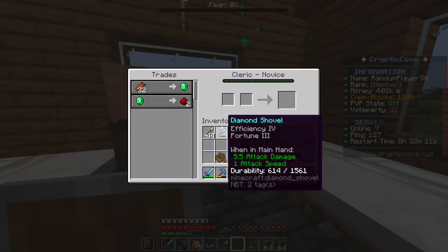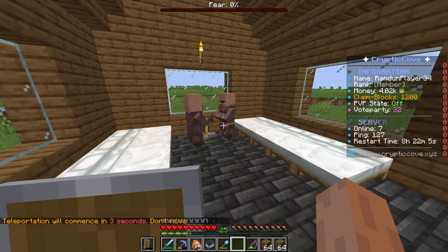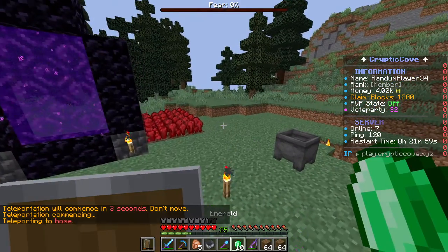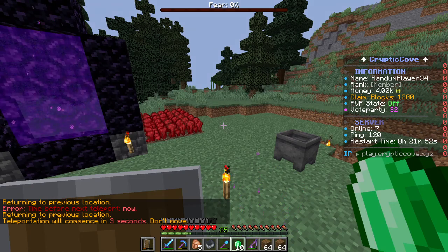Let's place it right there. One emerald for redstone. I didn't bring any of my emeralds - I put them in the ender chest. I maxed out the fletcher, but it definitely wasn't worth it because he only gives tipped arrows.